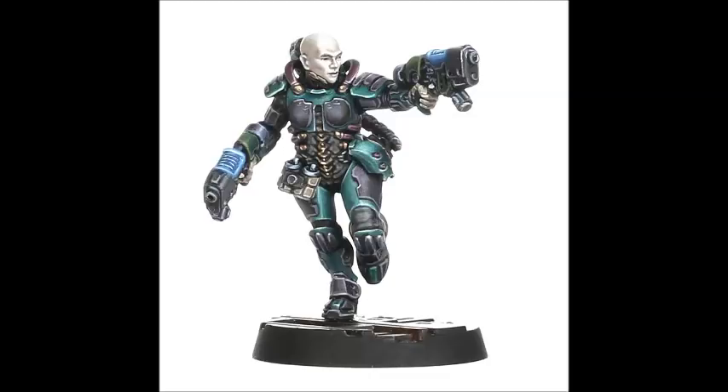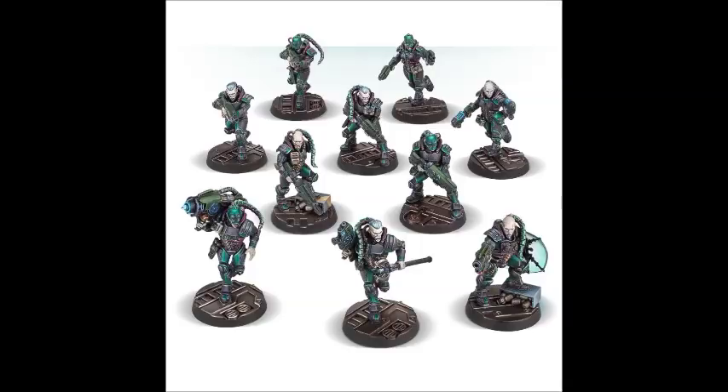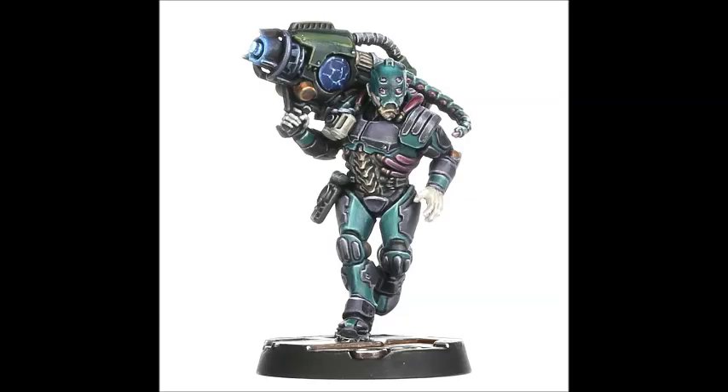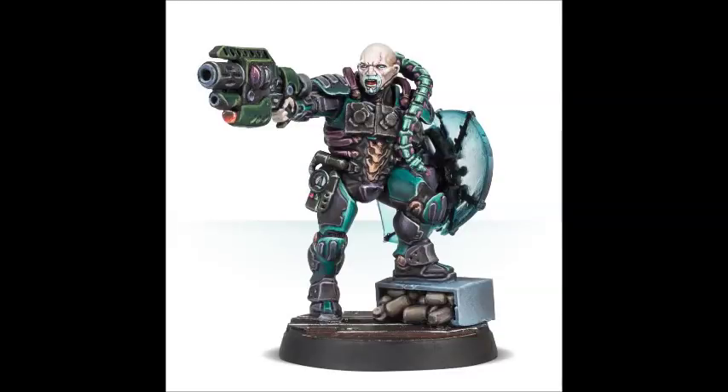The thing with Necromunda is that the models have been recently re-released and Games Workshop are redoing the rules for it, and it's very good and very popular. In general, the kits they've been releasing have been quite good for Imperial Guard standards. For example, you could use Goliaths as Catachans — Goliaths being a melee-orientated, absolutely steroided-up close combat faction. They would do very well as Catachans. If you're a Catachan player or thinking of getting into Imperial Guard and you don't like the look of the outdated models, go and check out the Goliaths. But we're not going to look at the Goliaths today — we're going to look at the Van Saar.